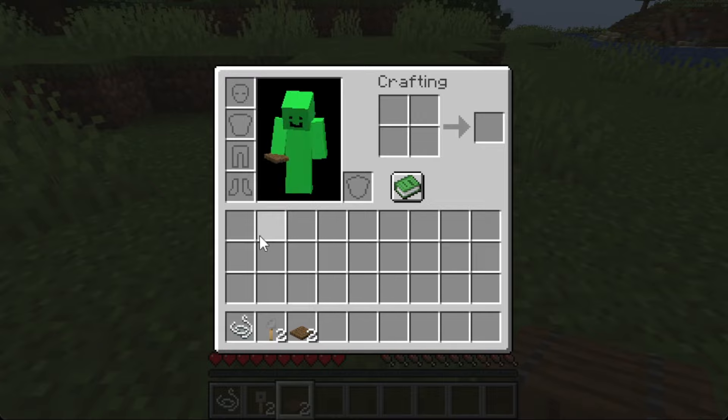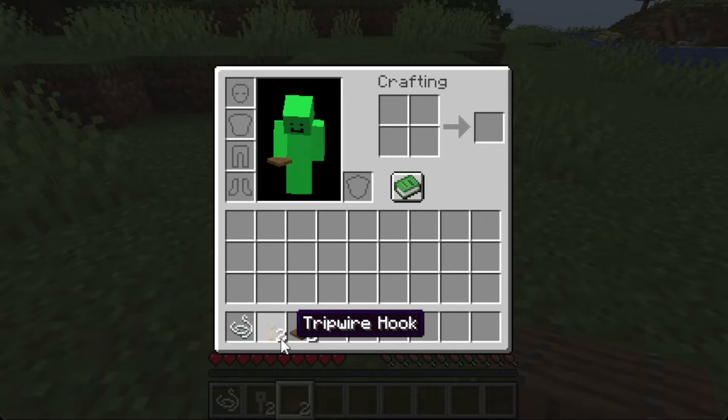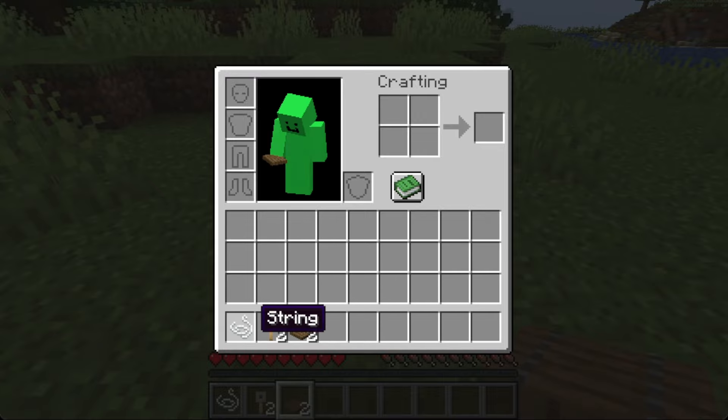To start off we'll make a string duplication glitch. All you need are two trapdoors, two tripwire hooks, and string.